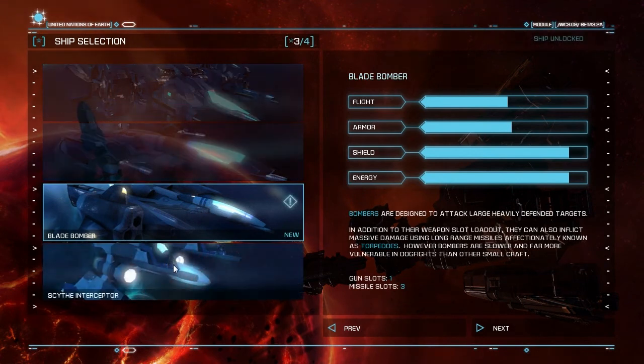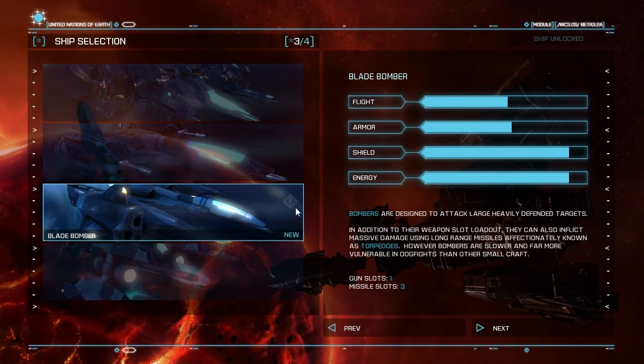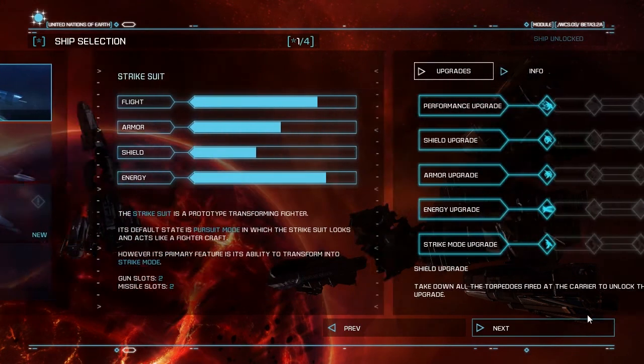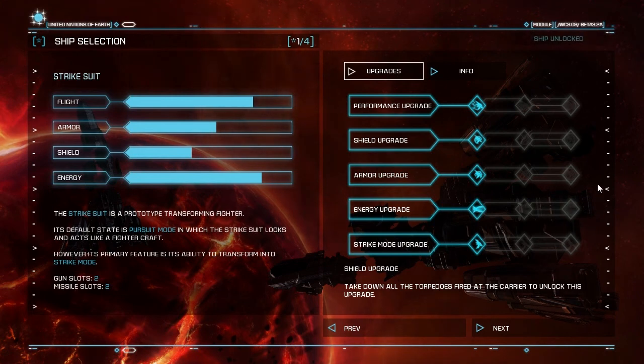You have four ships to choose from. Normally when you first get to a level, you would only be able to pick one. At this point in the game, you don't even have access to the Strikesuit. But this is a game called Strikesuit Zero, so of course I'm going to be playing the Strikesuit. Over the game, I've acquired sort of a level one upgrade for all of these, and there seems to be one each level across 13 levels, so presumably there would be multiple secondary objectives.